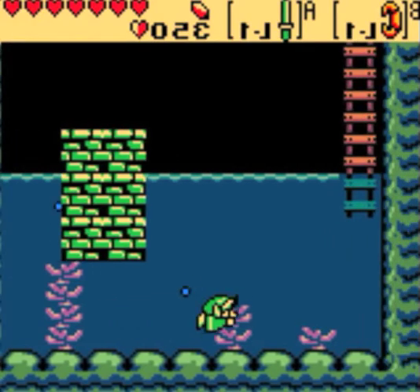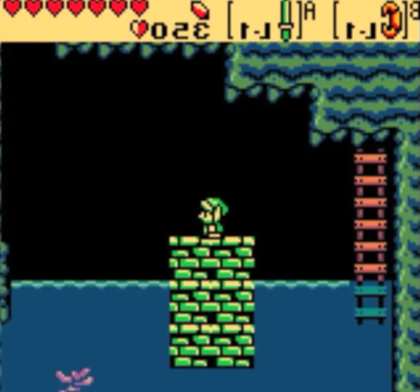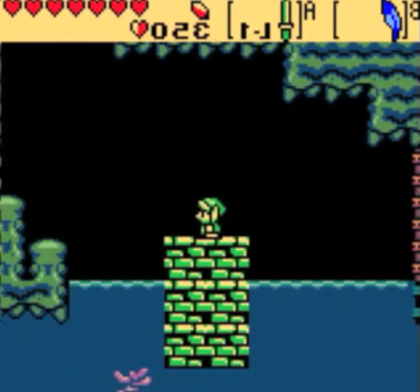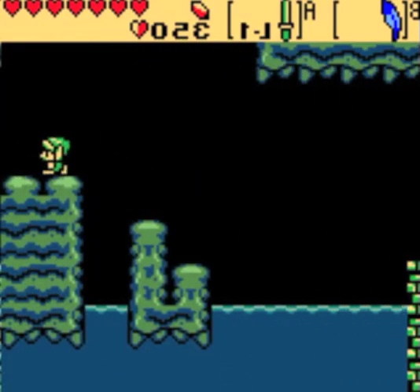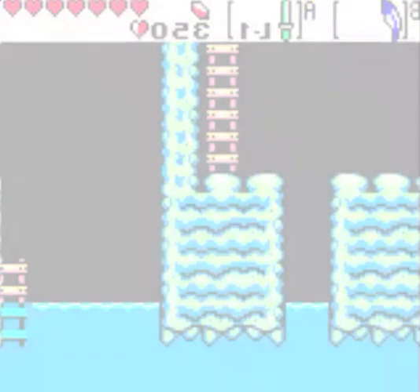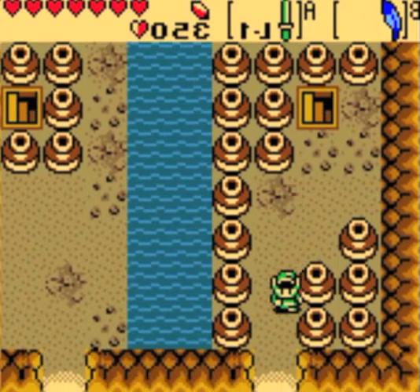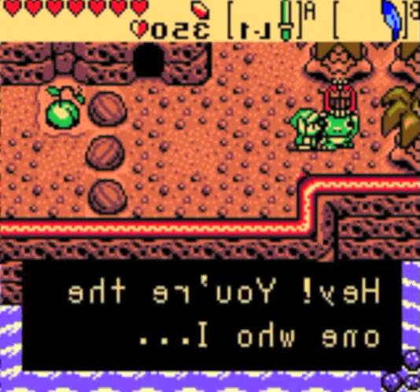So if I didn't have my rock's feather, I wouldn't be able to get through it. And if I even want to get in here, I need the power bracelet. So I need to get the seed satchel first so I can have both. But I still can't have both and my shovel, so I'm gonna need to get those scent seeds. But first I'm gonna do other things — like get my harp of ages back!